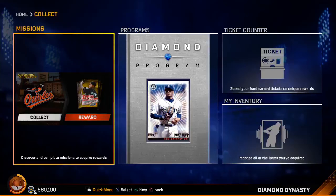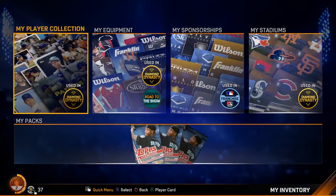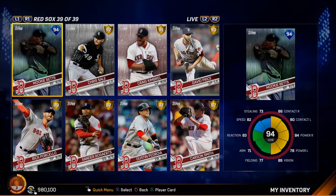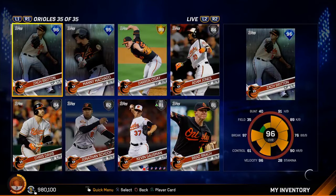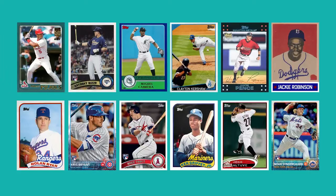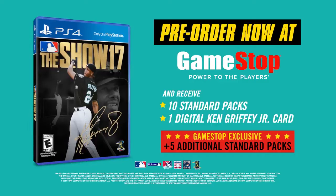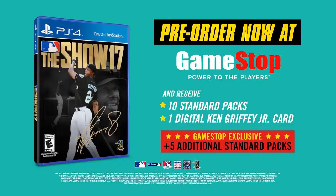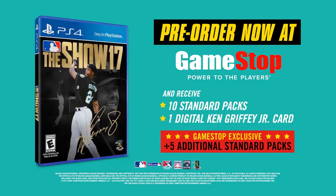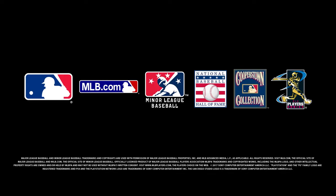Last but not least, in MLB The Show 17 there are going to be over 700 new player cards in Diamond Dynasty spanning 80 years of baseball history. There are 30 new legends and we know five of them: Ken Griffey Sr., Ken Griffey Jr., Warren Spahn, Roberto Alomar, and Jason Giambi. Let me know what cards you're looking forward to most and any wishes for the remaining 25 legends. Make sure to check out my 48 new details video for more in-depth coverage. Thanks for watching — if you enjoyed, leave a like. See you next time!